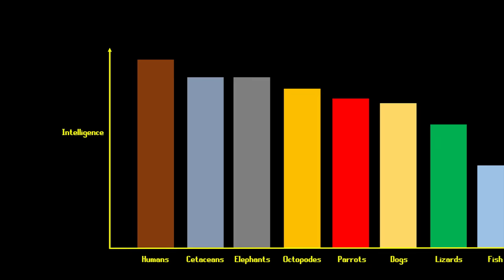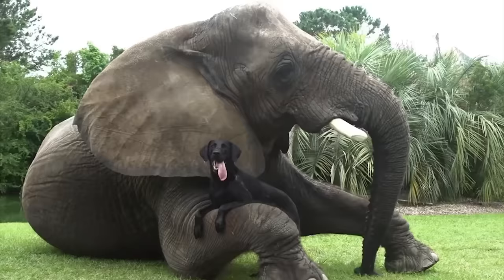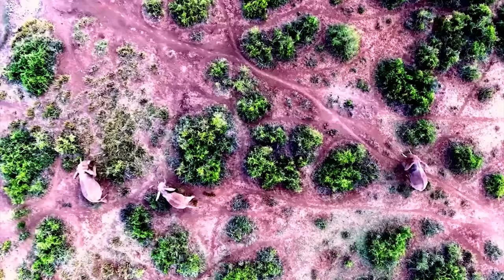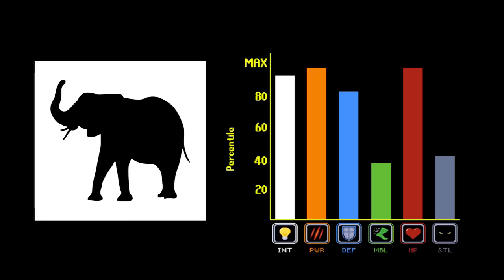Their last notable stat is their incredible intelligence level. It is among the highest in the game, tied for second place with the cetaceans like dolphins and whales. This gives them access to the tool use ability, problem solving capabilities, cross-species cooperation-based strategies, and the ability to remember places on the minimap useful for survival, such as watering holes in times of drought. Due to the elephant's long lifespan, their intellect can cause them to gain incredible amounts of wisdom over the course of their playthrough, to the point where an experienced elephant may have better knowledge of its territory than even a human.